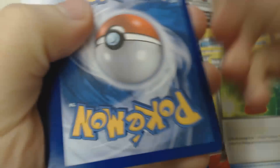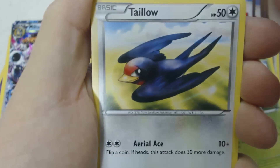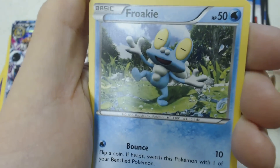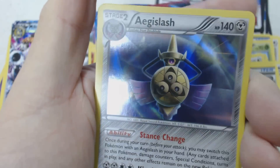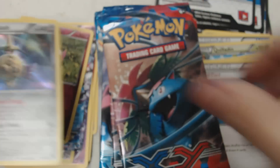Pokémon leagues in general are free, although some charge money. Those that do will generally give you a pack or so, depending on the policy of the league. We start this pack off with Chespin, Talonflame, Spritzee, Lillipup, Froakie, Breloom, Delcatty, Red Card, Reverse Holo Spritzee, and Holographic Aegislash — the shield version, not the attacker.